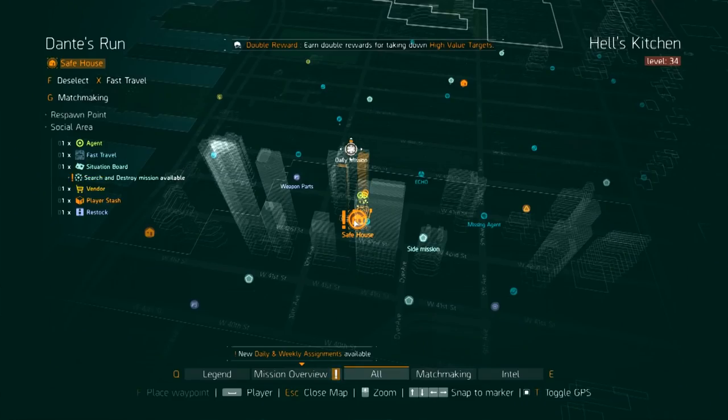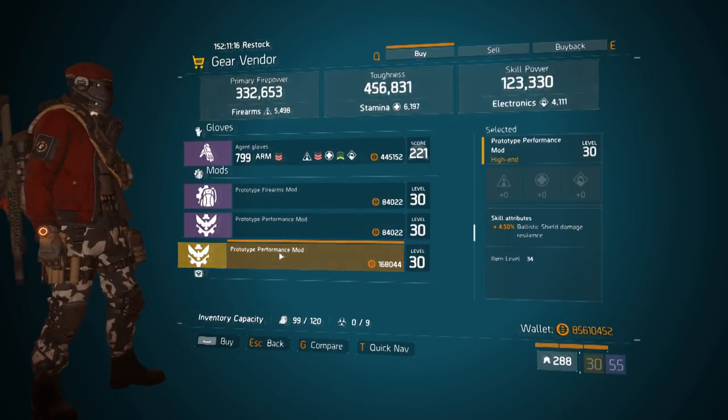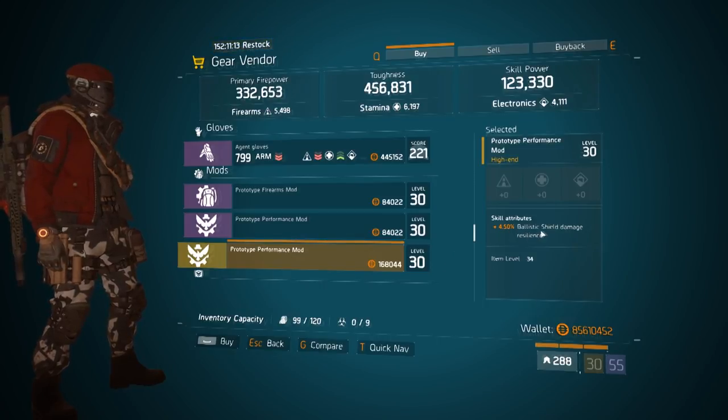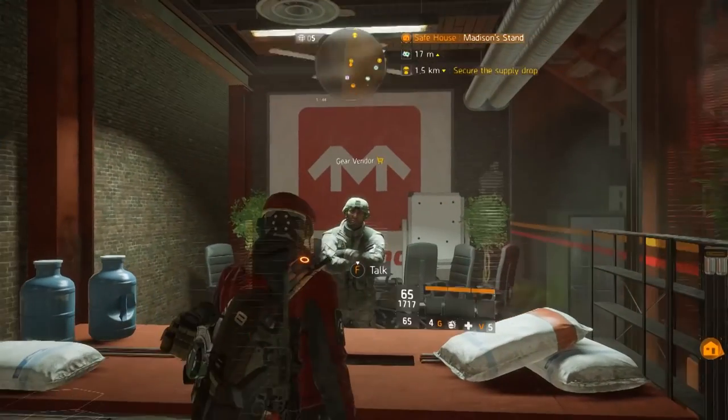If you make a stop at Dante's Run safe house, the gear vendor here is going to be selling some prototype performance mods. It has 4.5% ballistic shield damage resilience — I think max is 5%. These are my recommendations for any ballistic shield builds because these do a lot of good for your defense builds. I highly recommend grabbing these if you have a defense build.